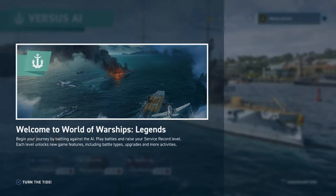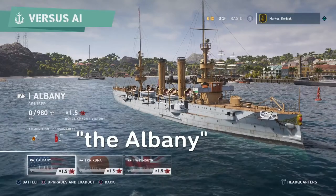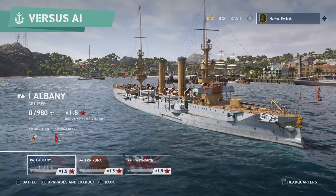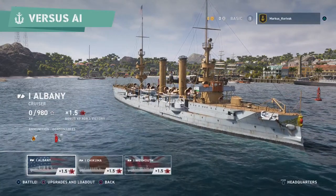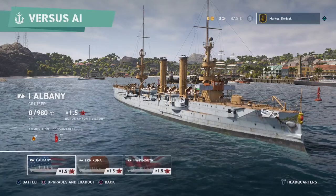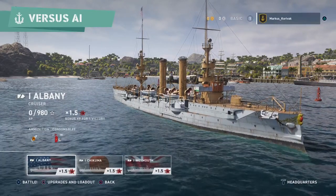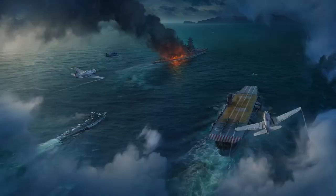When you first launch into the game you basically are going to start with one of three ships: the Alabama, the Chikuma, and the Weymouth. They are each very basic tier one cruisers and the first battle you're going to fight is going to be human players versus the AI. It's the only option to start with, but you get more options later.